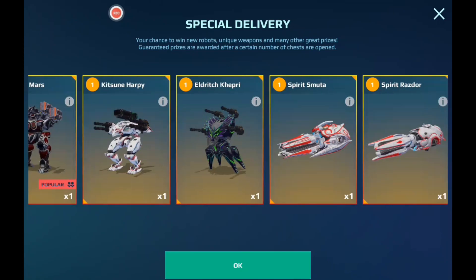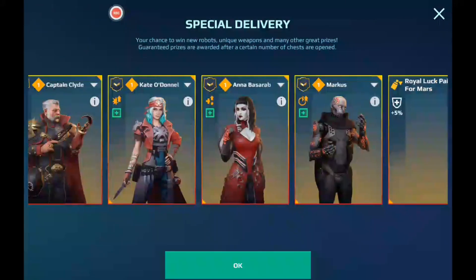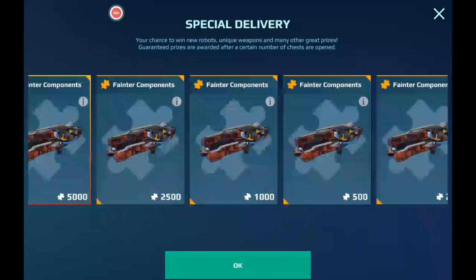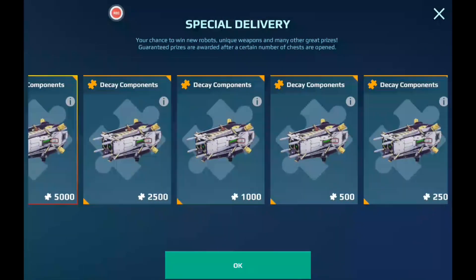Here we see Marsh — Gothic Marsh. So it's basically just a copy and paste from the last event. Are you serious? It's literally a copy and paste. Look at that — 250 components. They didn't even bother removing that. That freaking sucks.